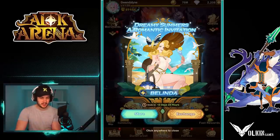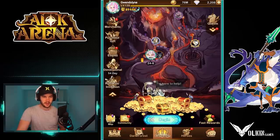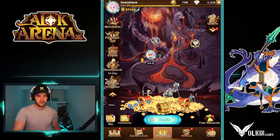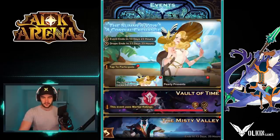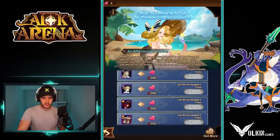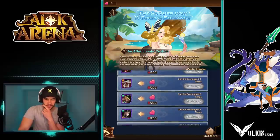So firstly, this Belinda skin — you're going to be able to buy it for $15 from the store as usual, but there is also going to be an exchange for it with the event. So let's go over into the event. Shout out to Gwendolyn for letting me use the test server account because I want to see all the rewards and my free-to-play account is not far enough into it. If we go into this event, as you'll see, there are exchangeable rewards — you've got the normal heroes.